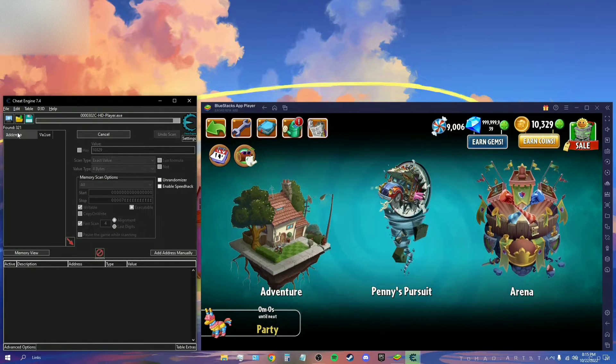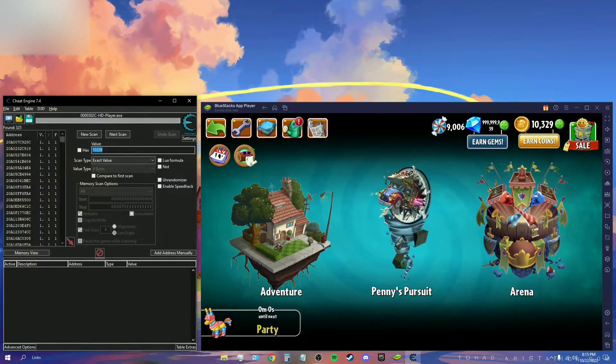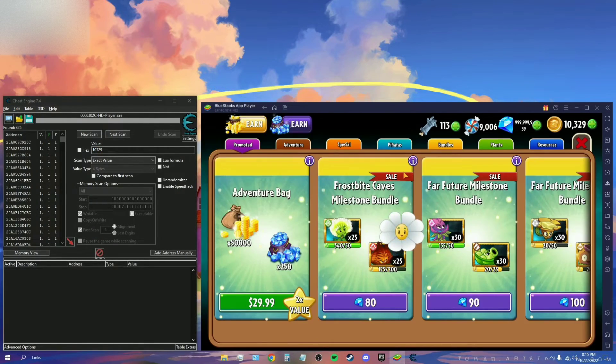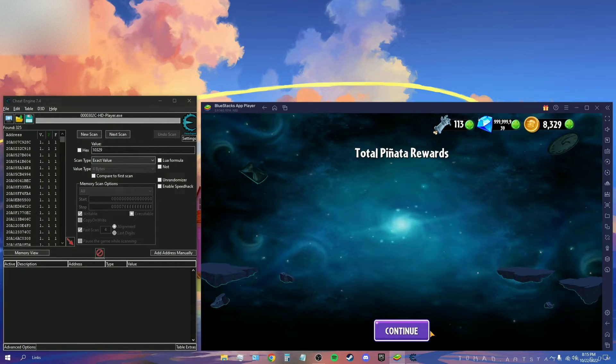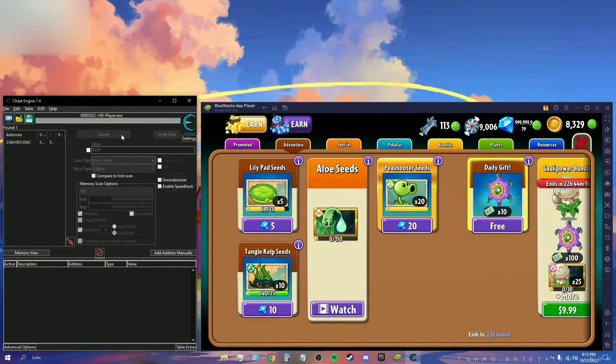Now you want to go into the store of the game and change that value — it doesn't matter how you do it, just change it. I'm in the store and I'll buy something. Now my value has changed to 8,329. So I'm going to type 8,329 into the value box and click Next Scan. There we go — it's found one address, which is the number of coins I have.